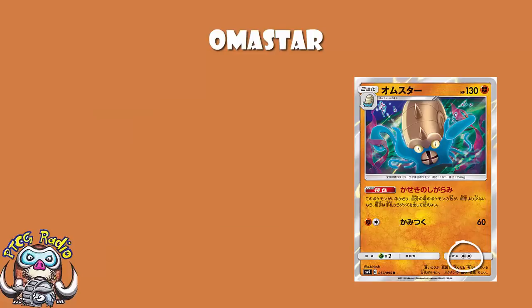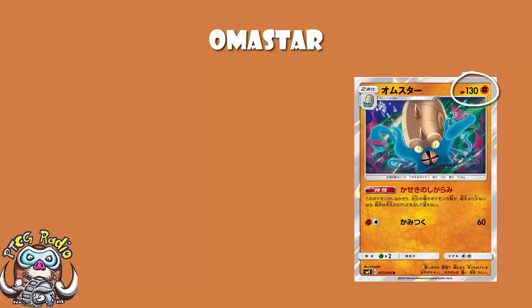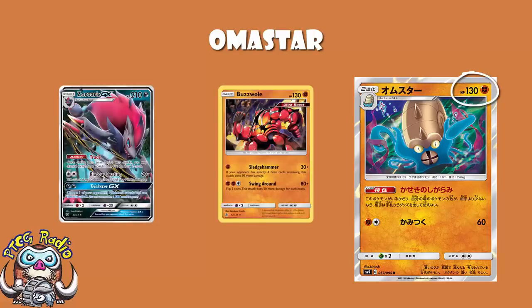Retreat cost of two is bigger than ideal. Weakness to grass — it's honestly fine. The ones that are going to one-hit you are going to one-hit you anyway, though it does mean you are hit by Golisopod. Other than Golisopod, it's really not a problem. You do have 130 HP, so something like a Buzzwole or a Zoroark will be struggling to get a one-hit KO, which is nice.